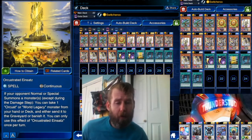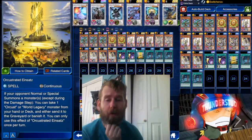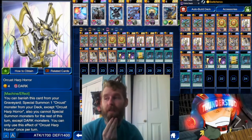Hey guys, Thunderset here bringing you an archetype that is newly introduced to Duel Links, and that's Orkust. I'm assuming it's a wordplay on Orchestra that's actually spelt with an H-E, but it's Orkust — so they're like monster instruments. Their Dark Machines typing is the big point.